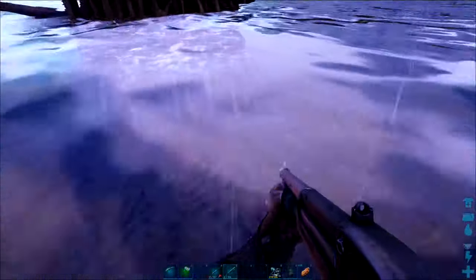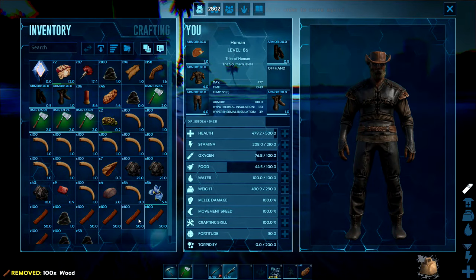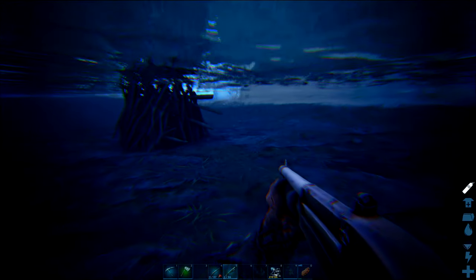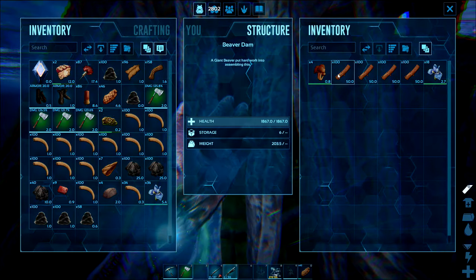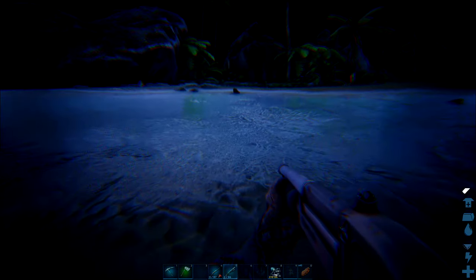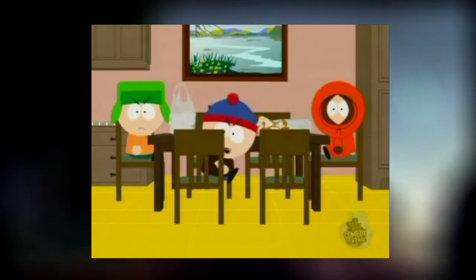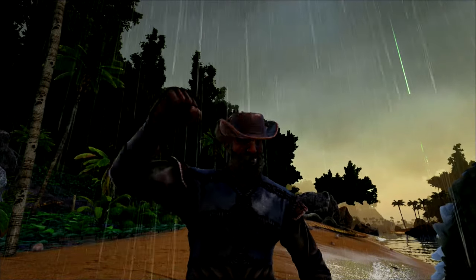Approach these with caution and whatever you do, don't transfer everything at once because you're going to be encumbered and stuck there. You do need to empty the dams completely. You can see that I've taken some cementing paste out about half an hour ago and it doesn't spawn back. So you need to empty these entirely, kill the beavers, and then they will spawn back. If you're playing on a server with other people, make sure you destroy that dam. Empty everything, kill everything, and it'll all spawn back.